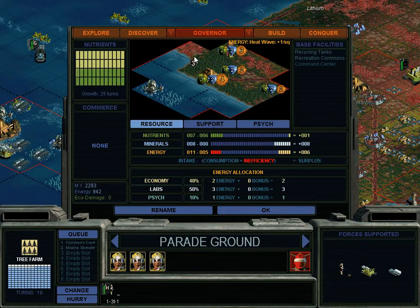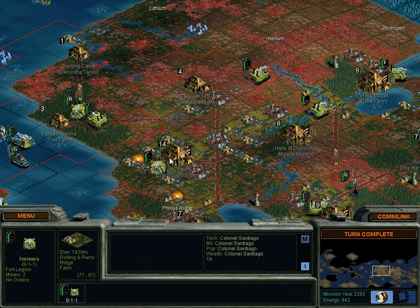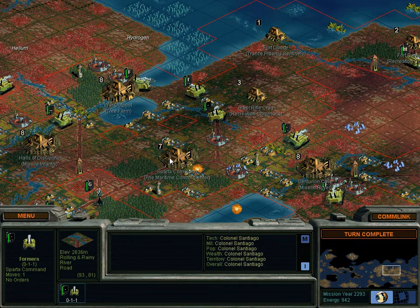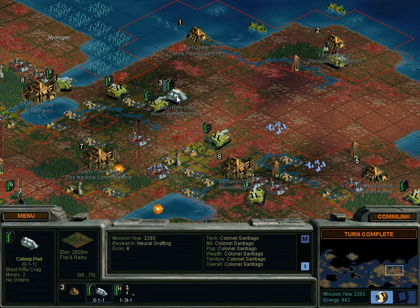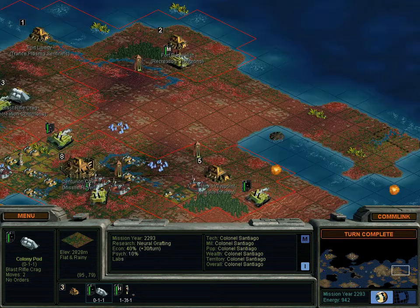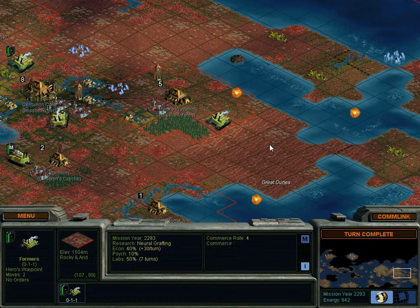You're making a tree farm so that we can get more stuff out of these things. I'm wondering, should I turn this square into a mine or not? Solar panel — we can get lots of energy from you. Colony pod — that was a faster colony pod, sooner than I expected. You're going to go up this way even though it seems a little weird at first.